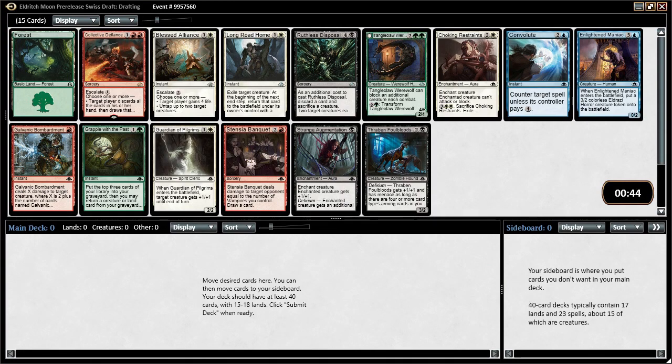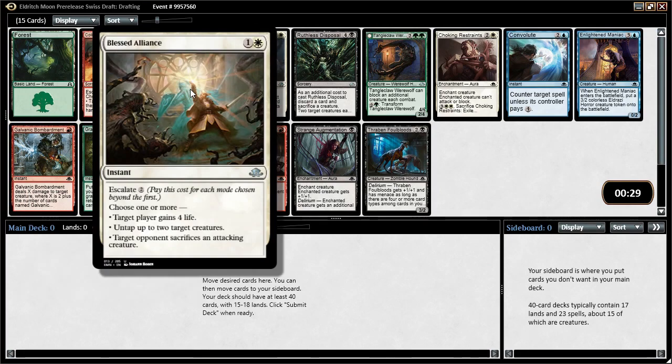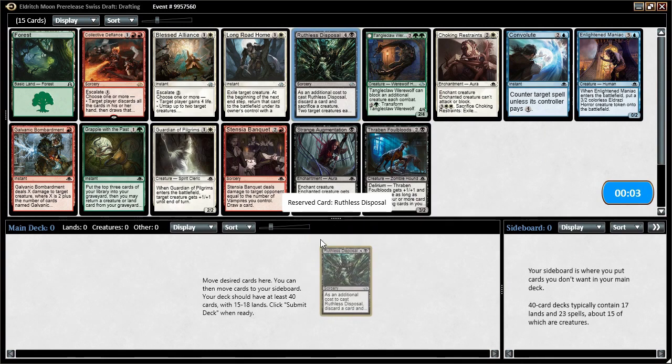Collective Defiance is actually no less than a ticket, so what are we looking for here? We get a removal spell in Collective Defiance, Galvanic Bombardment also a decent removal spell, Blessed Alliance sort of a removal spell. Ruthless Disposal might be the best removal spell — we get a discard and sacrifice a creature, but we kill two of anything. Killing anything is something Collective Defiance and Galvanic Bombardment don't necessarily do. We'll take Ruthless Disposal.